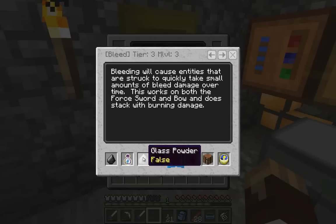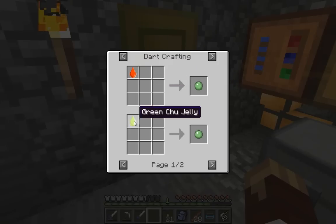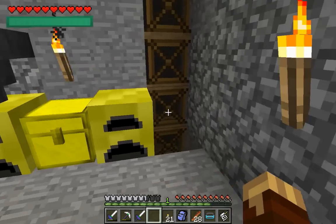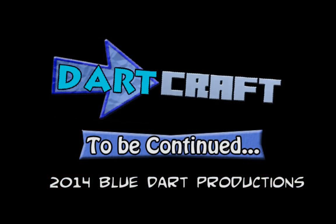That got me the bane, bleed, and false upgrades. Now I just need this one, but unfortunately I don't think I have cobweb and I don't have any slime balls, and I don't even have any chew jelly. So it looks like I'm off to hunt for a slime ball or a cobweb.